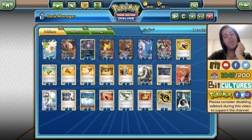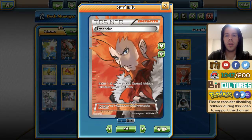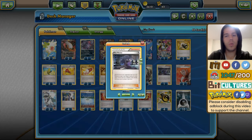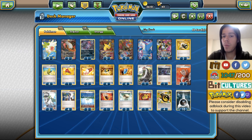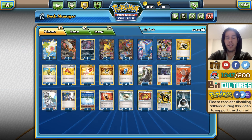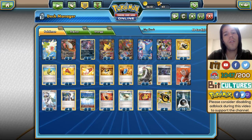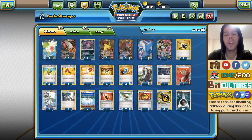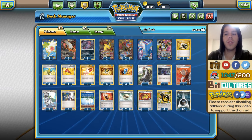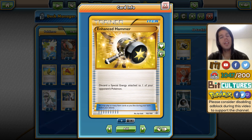We have the standard 4 Sycamore, 3 N instead of 2 so one more N than regular, 2 Lysandre — a really nice choice — 1 Hex Maniac to help against the Greninja matchup and other problematic things like Vileplume, 1 AZ to help retreat and prevent KOs for your opponent, and 4 VS Seekers, 4 Ultra Ball, 3 Trainer's Mail — all very standard. 4 Max Elixir is what really makes this deck shine, along with a healthy 10 basic Darkness Energy count. He also ran 2 Enhanced Hammer, which seems really good for the mirror match.